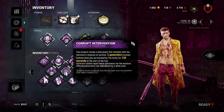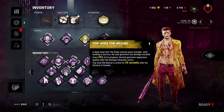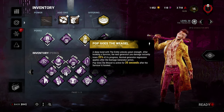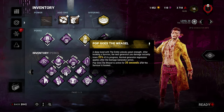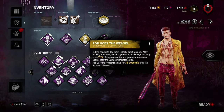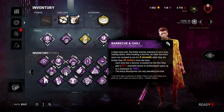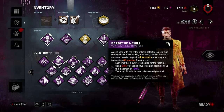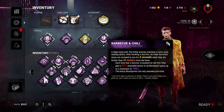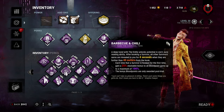Corrupt Intervention blocks the three furthest generators so you're not getting gen rushed. Then Pop Goes the Weasel — again one of those perks to slow down the game where you kick generators, so basically every time I've hooked a survivor and go kick a gen, it regresses a lot if I do it within the time frame. And obviously my favorite, Barbecue and Chili — I mostly use this for the bonus bloodpoints. Feel free to replace it with anything you want. Anyways, I hope you guys enjoy this video — I'll see you on Twitch or on the next video.